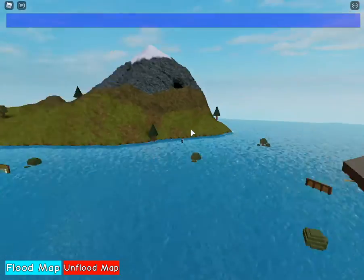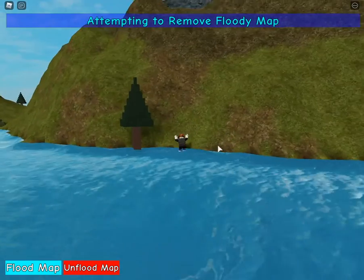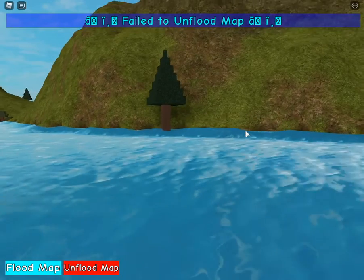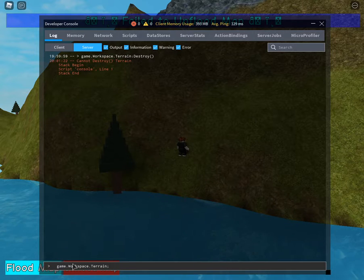I'm going to try to remove it but it just won't work, even though it has a script. If I go into game.workspace.Terrain, it cannot destroy Terrain. And game.workspace.Terrain... breakjoint should work.